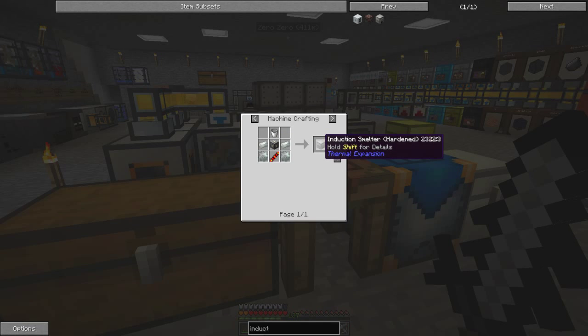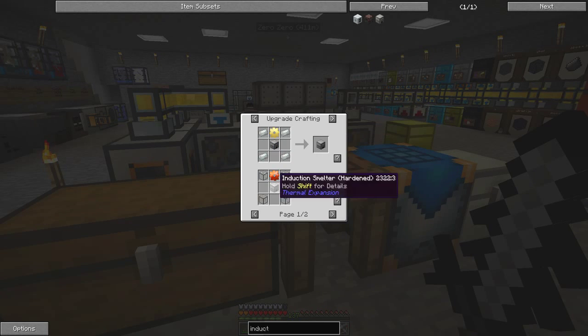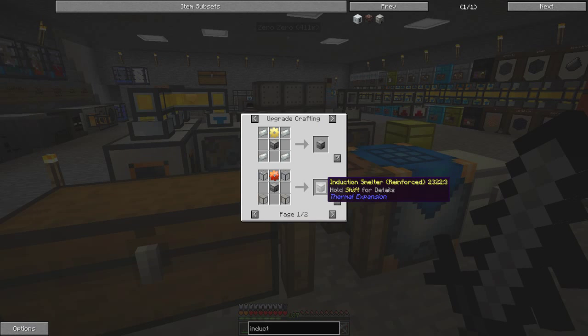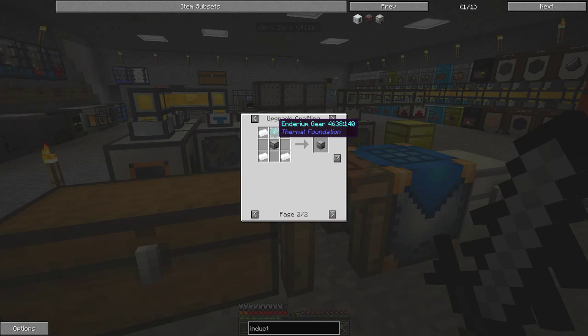So for example, for the induction smelter you can use different types — reinforced, resonant. From the basic level you can see what you can use: a signalum gear or an enderium gear increases it from basic to hardened. That increases the number of augmentation slots. The next one along uses an enderium gear and increases it to four augmentation slots. This is fairly simple — silver ingots and one enderium gear.